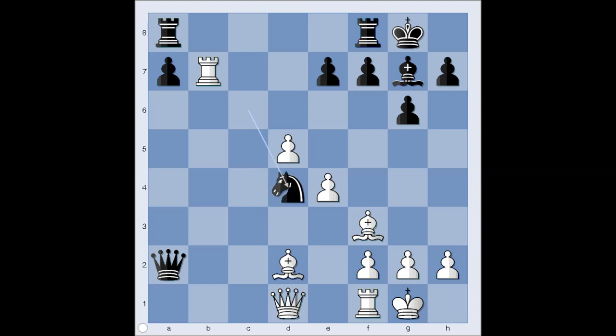Knight to d4 was played, rook takes pawn on e7, creating a dangerous passed pawn. Bishop to e3 looks like a good alternative move. We have rook takes on e7, a5.